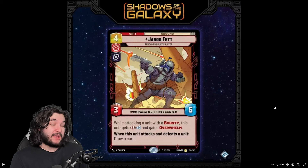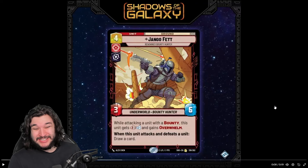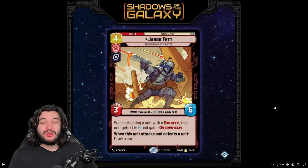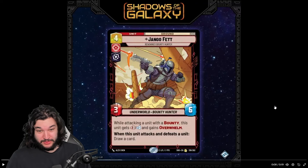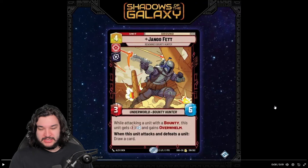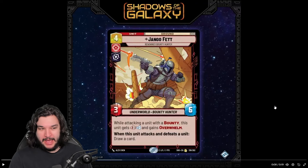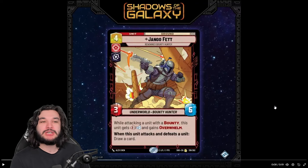The mode where you get plus three plus zero and Overwhelm when a unit has a bounty turns Jango into a six-six for four, letting you hit their units, kill them, and keep Jango alive because six toughness won't be killed by most units. You also get to hit their base, so it's the perfect aggressive pressure - attacking units while threatening the base and getting ahead on cards.